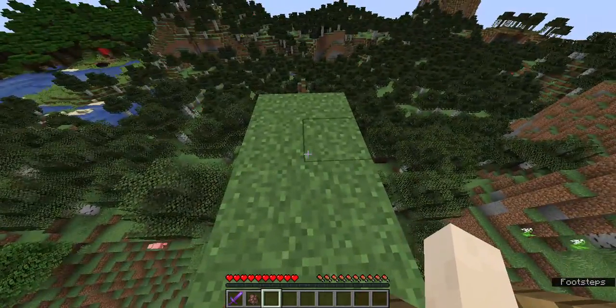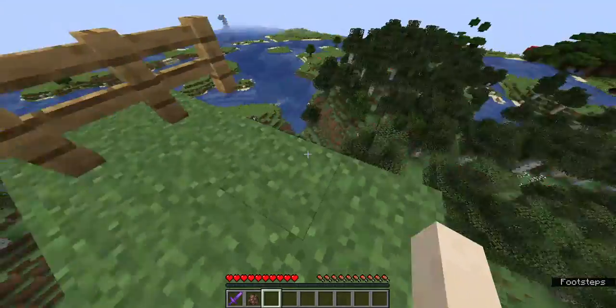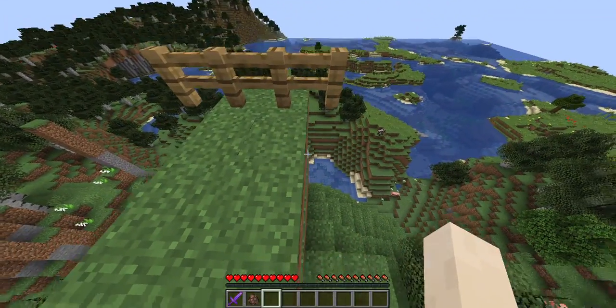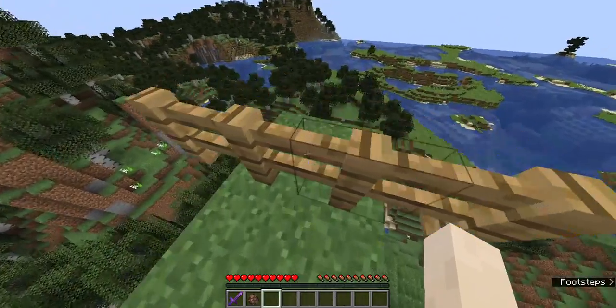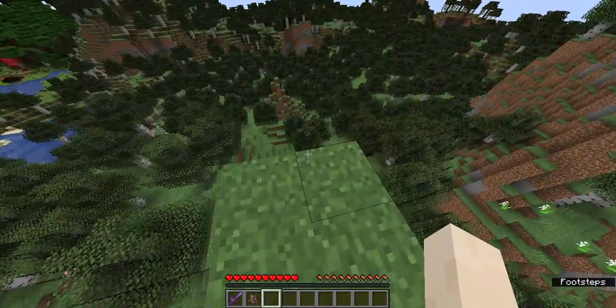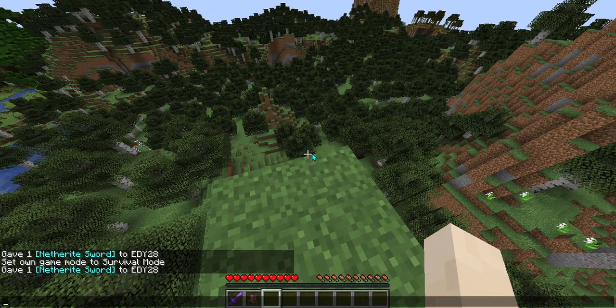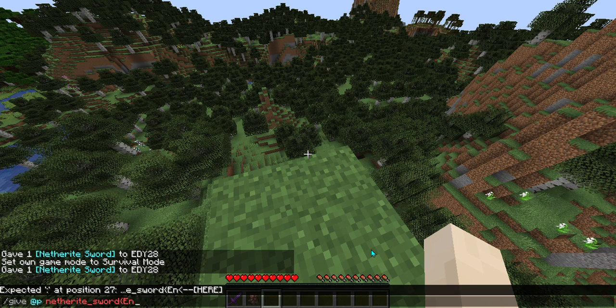What's up guys, it's eddy28 here and today I'm going to show you how to make a 32k knockback sword, otherwise known as a super weapon. The command for this I'll post into the comment section below, so I'll put it into the game right now — it's this right here. Don't worry if it's a lot, it'll be posted in the comment section below.